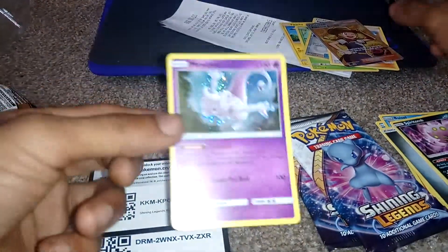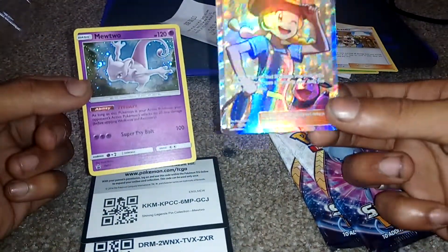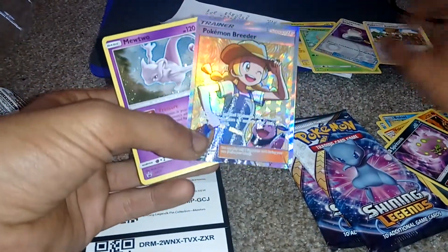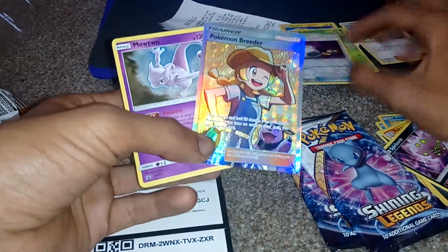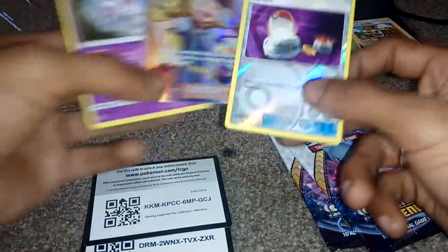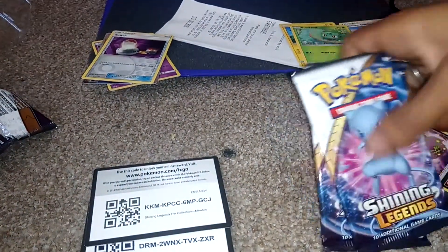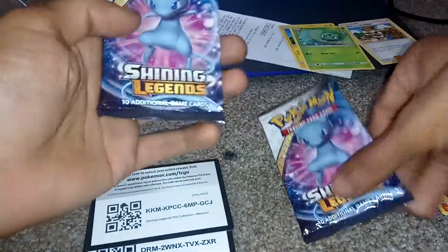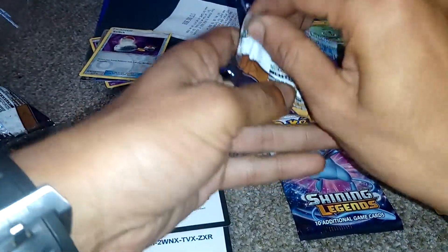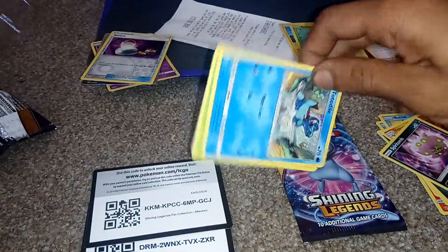So far for decent cards, we got that promo Mewtwo which we knew we were going to get. We didn't know we were going to get the full art Pokemon Breeder Supporter card, which is awesome. We got a Bulbasaur, we got a Pikachu, which are just normals. But also we got a shiny Trainer item Switch card, so that's pretty cool — they're going to stay in that pile. Two packs left — we're going to start with the left pack and end with the right.